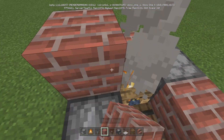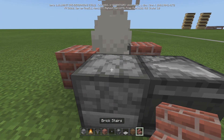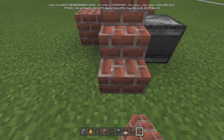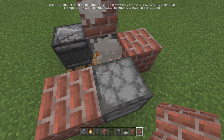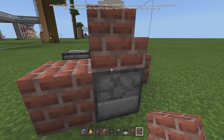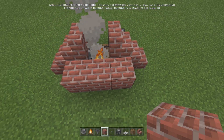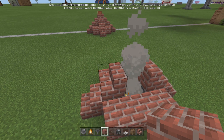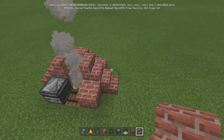On top of these blocks right here, we're going to be putting stairs. So we're going to crouch, put stairs there, stairs there. Crouch, put stairs there and there. And then come behind it — one, two, just like that. Now we're going to put more stairs here and here, just like so.